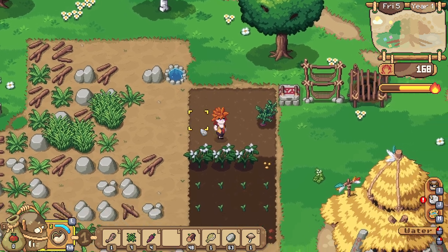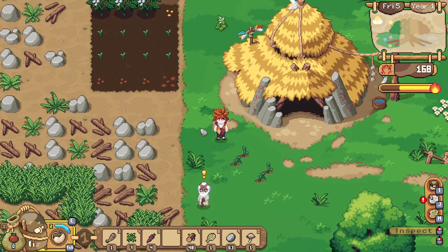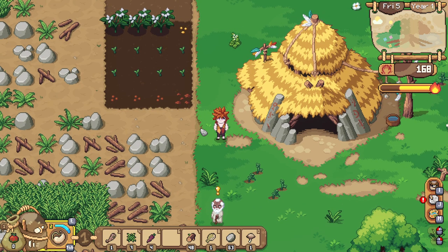Then simply left click to water everything like so. That is what we know so far about crops and how to farm in Roots of Pacha. Thanks for watching and I hope to see you again soon.